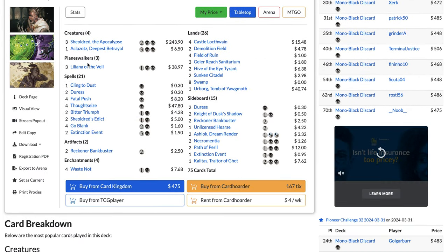Nobody plays Thing in the Ice anymore. Some lists play one Brazen Borrower, but most of the time it's four Phoenix, four Picklock Prankster, four Ledger Shredder, and now one to two Ashiok in the main deck — to fight the mirror and Lotus Field Combo. For cantrips: four Consider, four Opt, four Sleight of Hand, four Treasure Cruise, one to two Spell Pierce main deck. For interaction: three to four Fiery Impulse, Lightning Axe, around one Temporal Trespass, and one Galvanic Iteration.